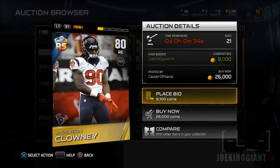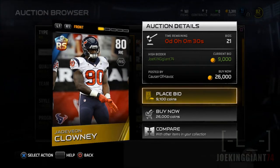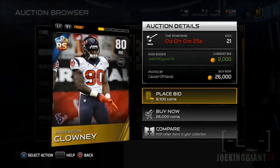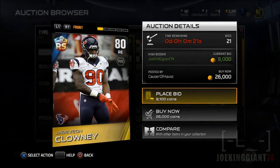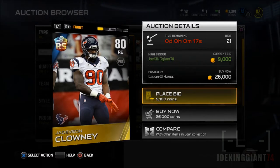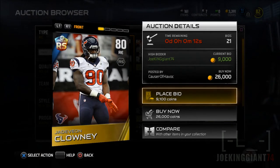The only way you can get the 85 overall version of Jadeveon Clowney is by collecting two Rising Stars of Jadeveon Clowney — he's 80 overall. It's gonna cost you a bit, around 15,000 coins, but I recommend bidding on him to get around a 6,000 coin discount — that's the only way to get it that cheap.